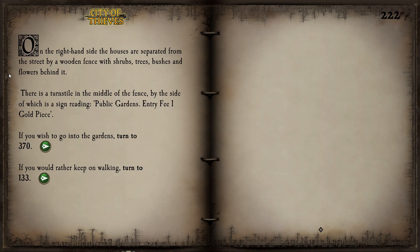On the right-hand side the houses are separated from the street by a wooden fence with shrubs, trees, bushes and flowers behind it. There is a turnstile with a sign reading 'Public Gardens — entry fee: 1 gold piece.' Port Blacksand has a public garden — amazing! I wonder if it has a lotus flower. One gold piece is barely anything, so we definitely wish to go in.